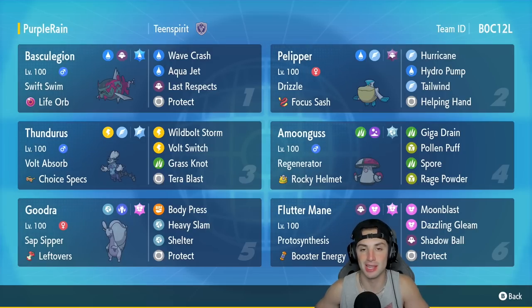If you want to rent this team for yourself the code is in the top right-hand corner. But let's get after it — let's hop on that ranked doubles ladder and grab some wins with the Regulation D Basculation rain team.